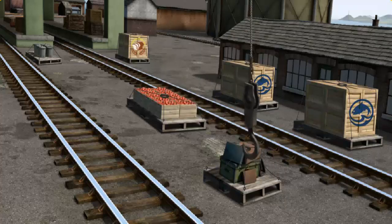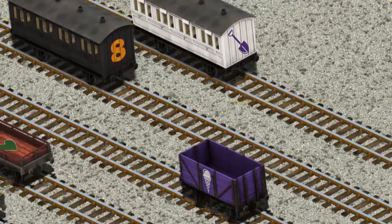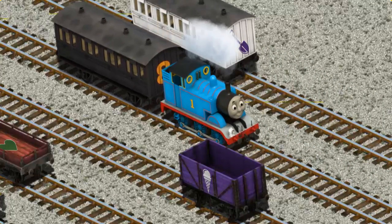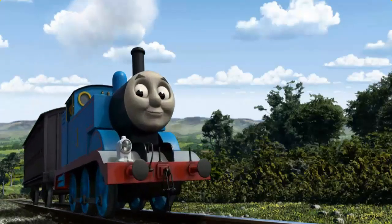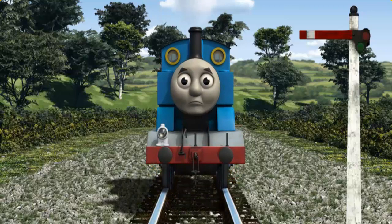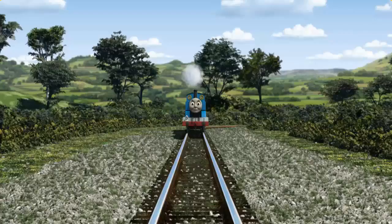Let's lift and load. Now the cargo must be loaded. Show Cranky where the flatbed is. There you go. Huffing and puffing, Thomas set out for Knapford Station. Suddenly Thomas had to stop because of a broken signal. He needed to go a different way. Find the track that goes nearest to the smallest rock. There you go. Full steam ahead.